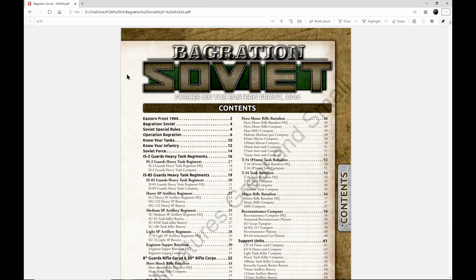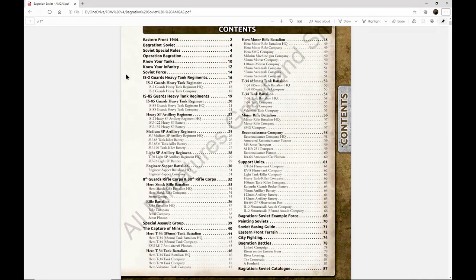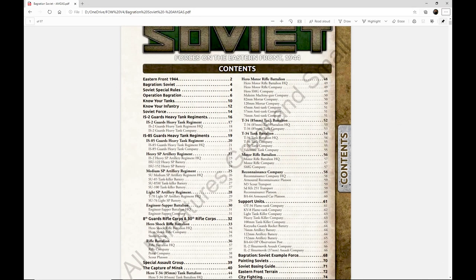Let's talk about the contents of the book itself. I'm not going to do a page-by-page turn, but we are going to look at some specific things and talk about the book overall. First, let's talk about what formations you're going to get in this book.